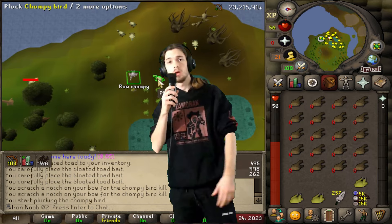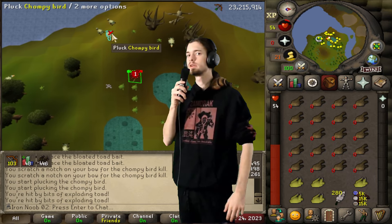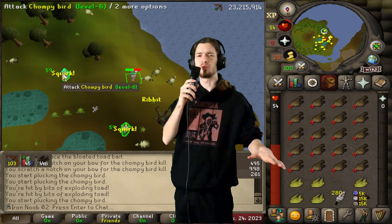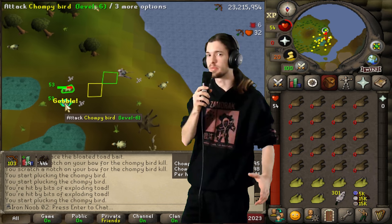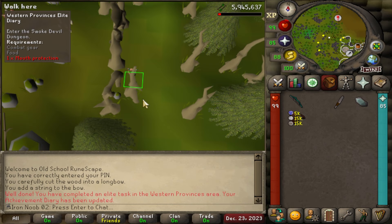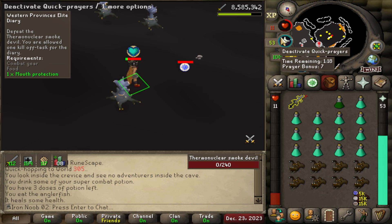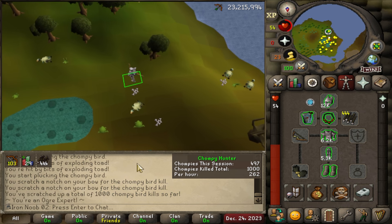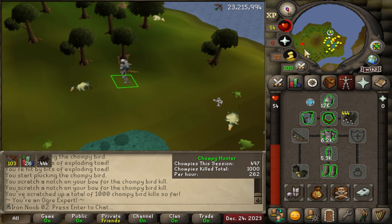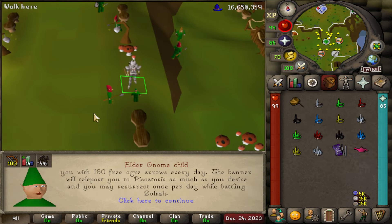After this little detour was complete, it was finally time to get back into the Elite Diaries. The first one was the Western Elite Diary, and I'd completed most of the requirements already. I just had one major requirement, which was 1000 Chompy kills. That one was pretty fun. Task complete. Finally 1000 KC. Let's go to Renz. All the hats I missed. Let's get to the Elder Gnome Child - and Western Elite complete.